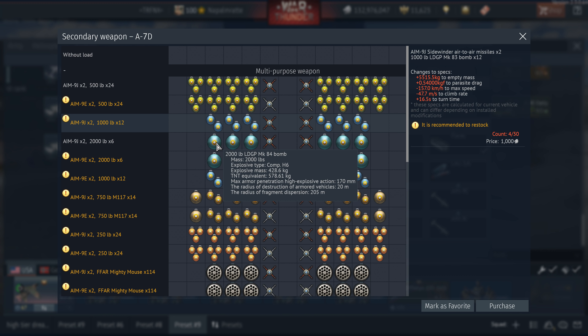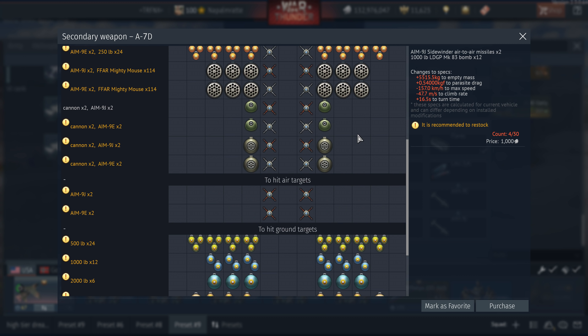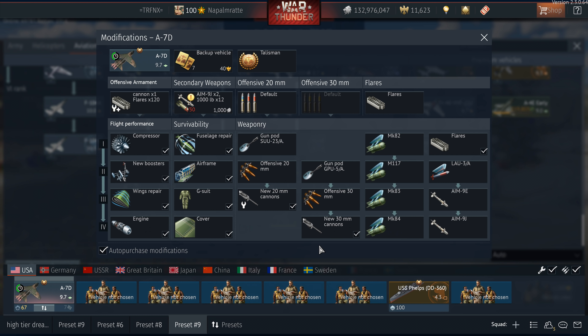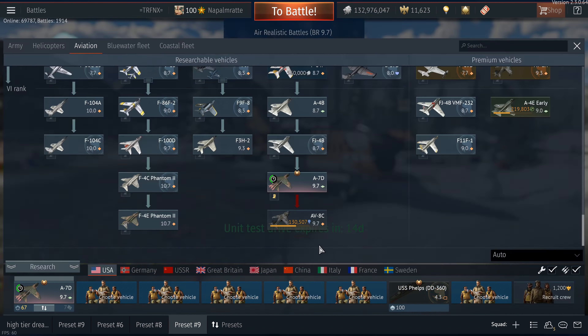A lot of those bomb load options have their purpose. You can carry up to 12 x 1,000-pounders or 24 x 500-pounders, or for tank battles around six 2,000-pounders. You can also carry two AIM-9J Sidewinders — air-to-air missiles that pull up to 20Gs — and they will do the job. On top of that, you have 30mm GAU-13A cannons, two gun pods with additional 20mm M16 cannons. Pure bomb loadout, pure rocket loadout — whatever your heart desires.